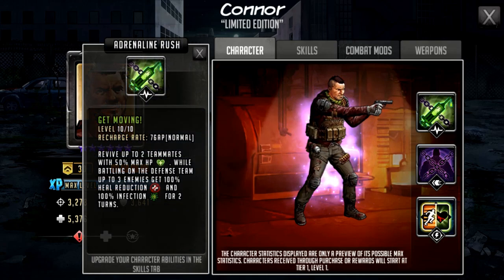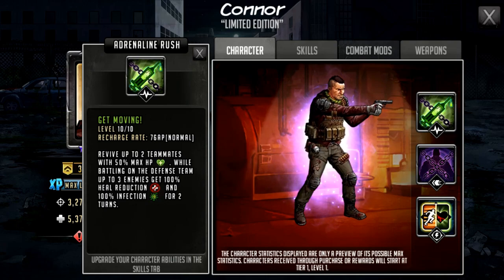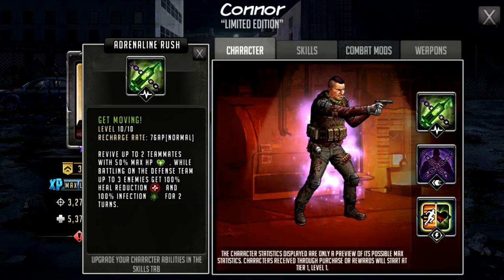His adrenaline rush is called 'Get Moving.' It has a 76 AP cost and revives up to two teammates with 50% max HP. The second part, while battling on the defense team, applies 100% heal reduction and 100% infection to up to three enemies for two turns. This is extremely powerful — it has a lot of kill potential, while also being able to pick up two teammates. On attack, if there's nobody to revive, the rush may effectively do nothing.